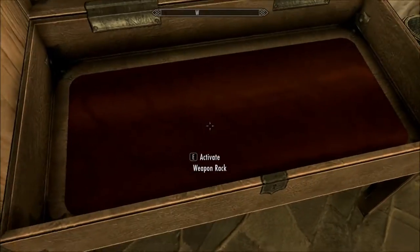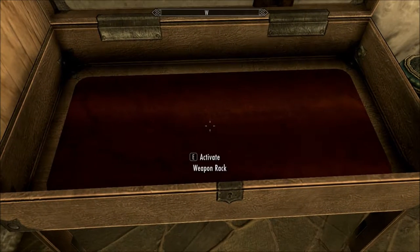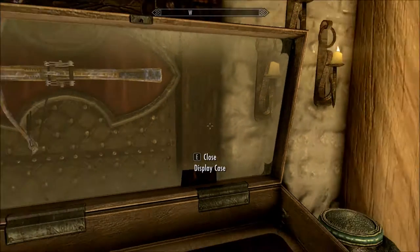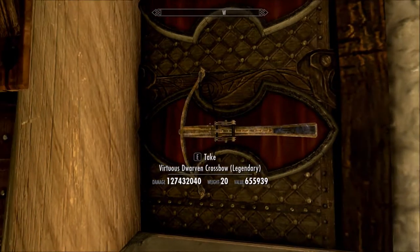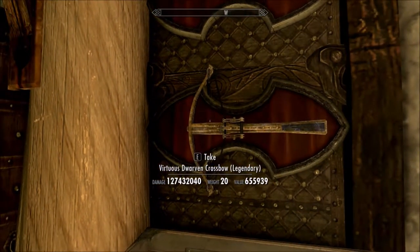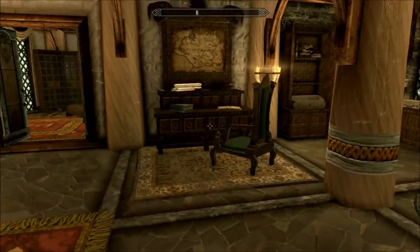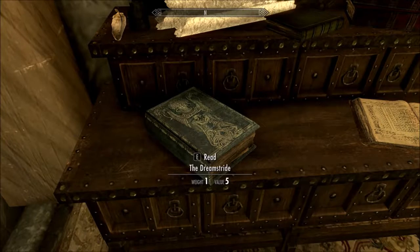This display case — let me activate the weapon rack, let's put something in here. It's not letting me activate it. That's my modded crossbow. It's super sick — I got the coolest crossbow in all of Skyrim, probably the most powerful too. The dream stride. Oh, that was the little statue in the front — that's pretty cool, I don't even know what that is right now.